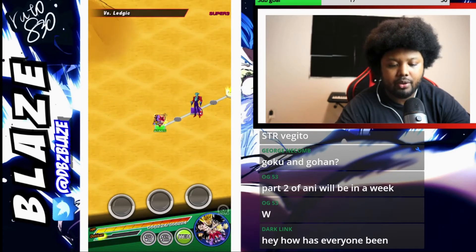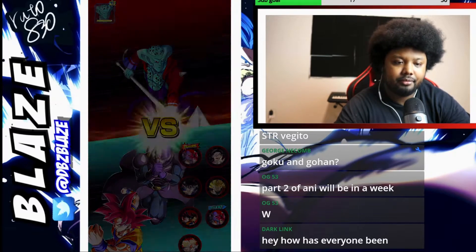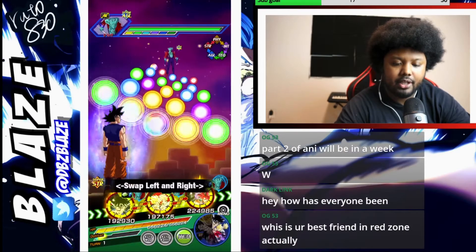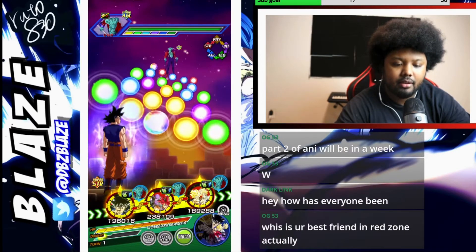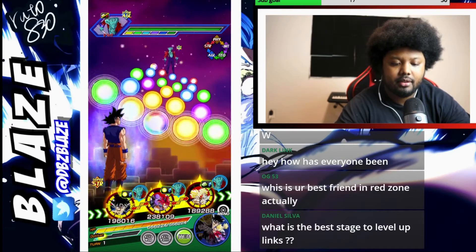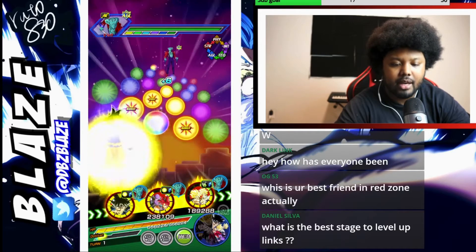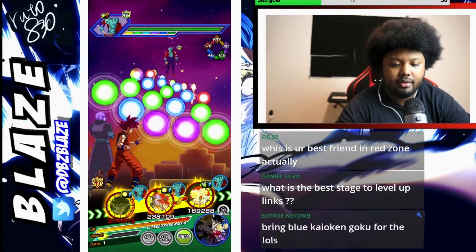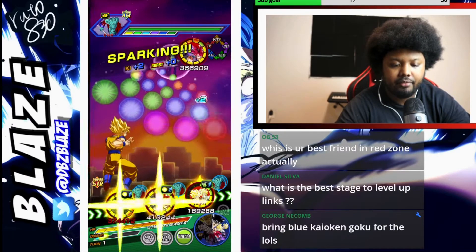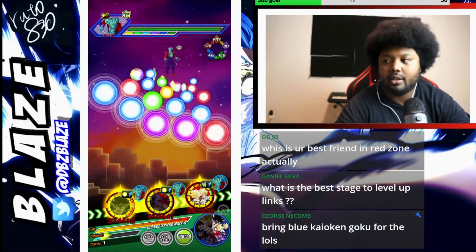We have to take out Auto Mode here so we don't die. How are we doing here? This is actually not bad. We shouldn't have to use an item here unless Goku decides to shaft us. I'm going to give this here to you — we definitely need this here. And then you can get this here. If we die, it's because UI Goku decided not to dodge.